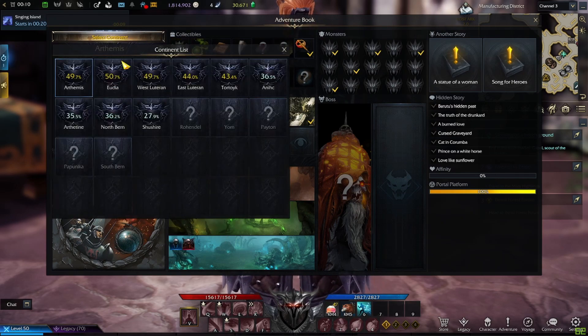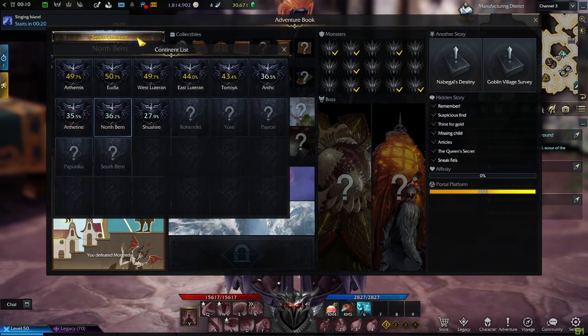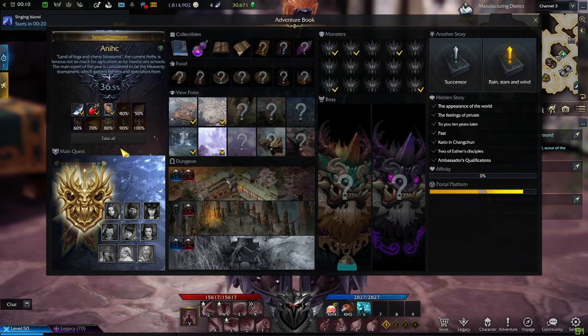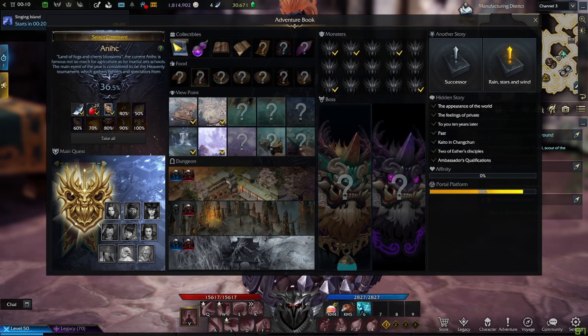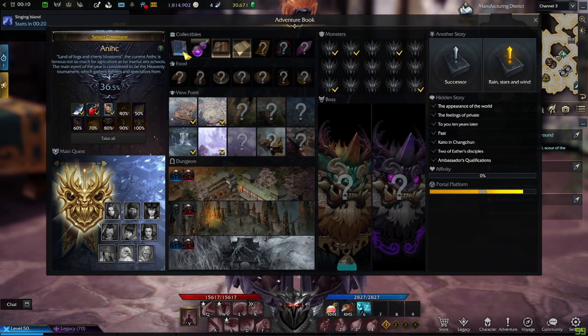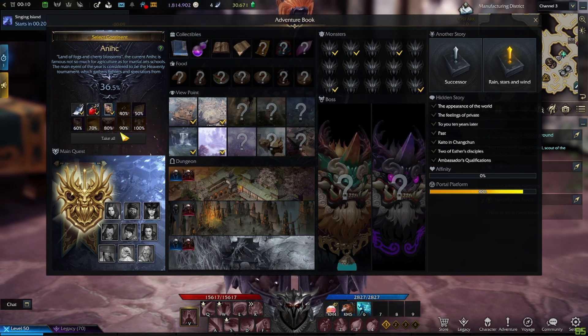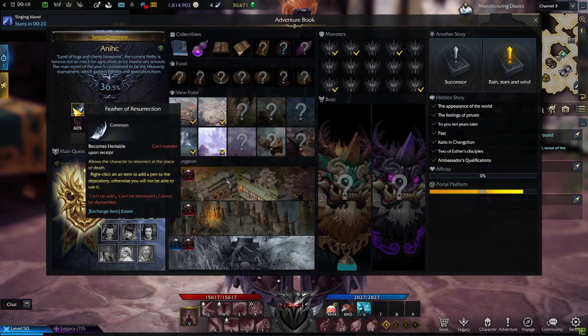You can go into any continent in the game and see all the items you can get through these consumables that you pick up just by doing all these things. It's definitely worth using and consuming all these items, because you get things like cards, potions, and resurrection feathers.